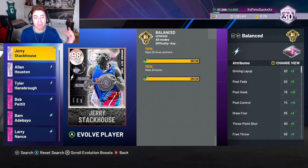Today's MyTeam video is on the Max Style 2 Galaxy Opal Jerry Stackhouse that got an actual update today and is now at Evo. Basically all you have to do to Evo him is make 23 pointers and make 20 dunks, and you get all his upgrades.